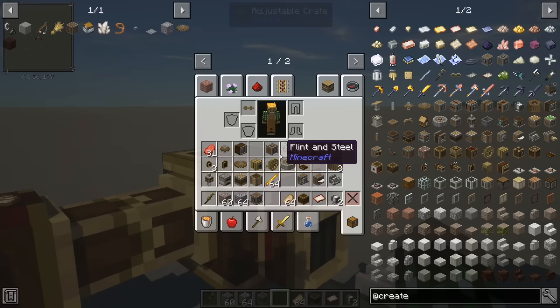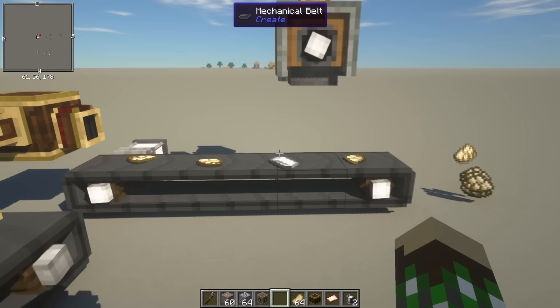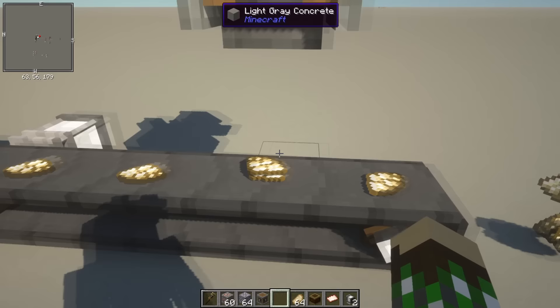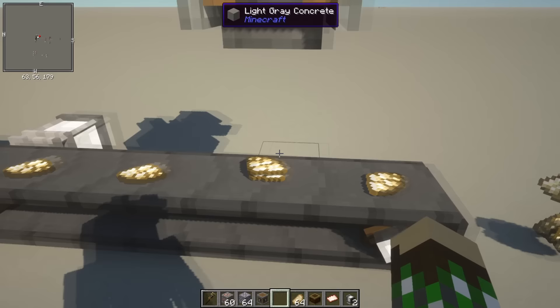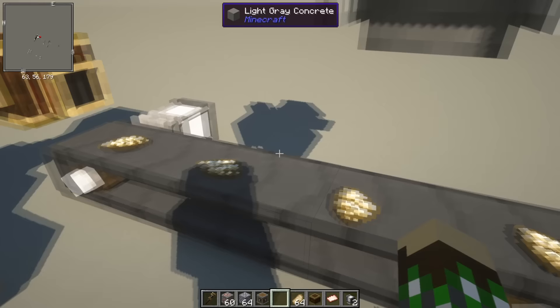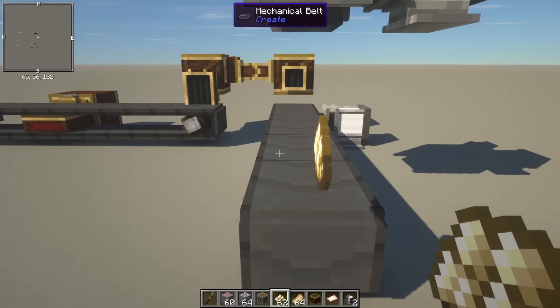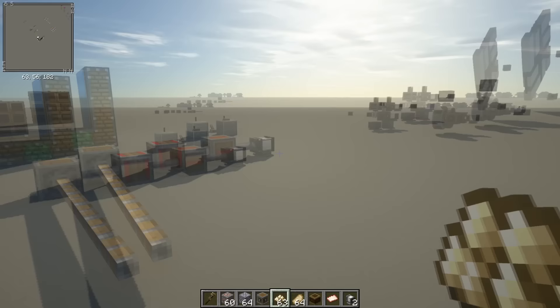Here's another crate with an extractor putting items onto belts. I'll throw in an iron ingot — watch. Any items that can be pressed with the mechanical press: if the press is positioned over the belt, it'll press each item as it comes by. The whole assembly line stops and lets the mechanical press do its work. Items don't bunch up or pile up — everything stops like a proper factory. Very organized, a really cool feature of the belts.